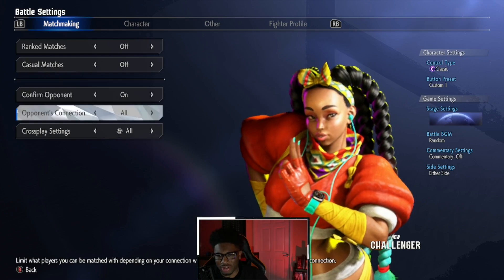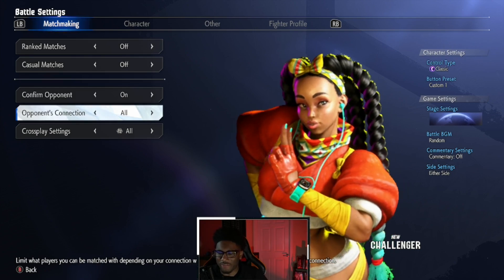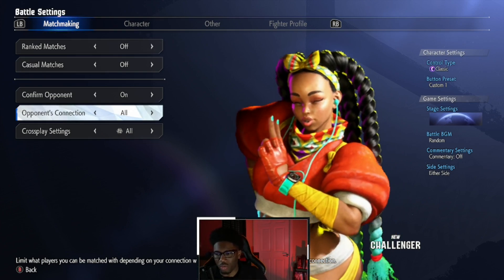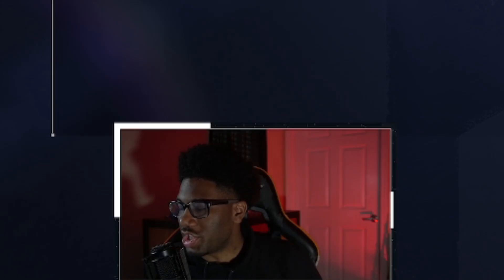Inside the battle hub you can do ranked matches and casual matches, and this is how you confirm your opponents. In the beta, though, you have to be on the hub and you have to be on a cab — probably try to find a world where there aren't a lot of people so nobody gets on your cab. That's something you have to worry about.